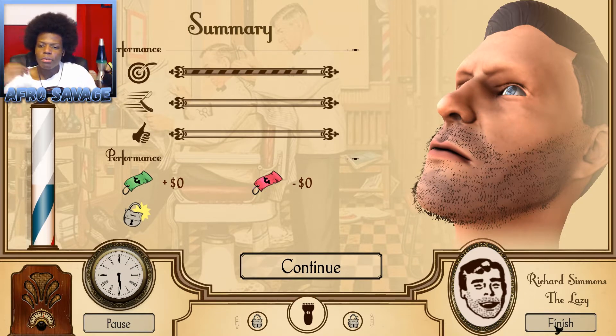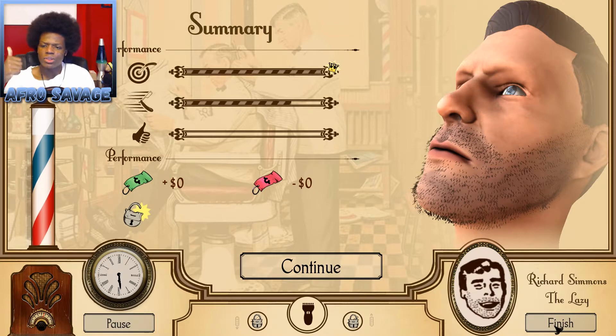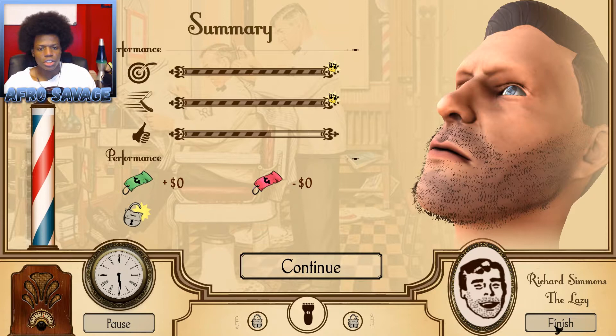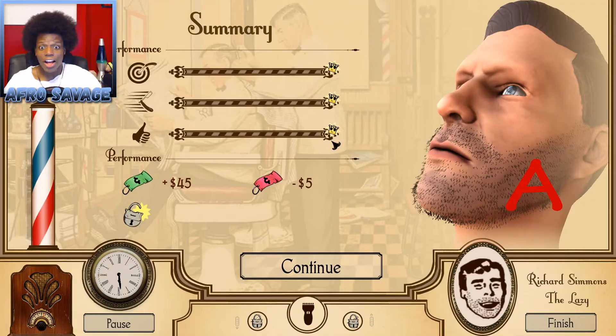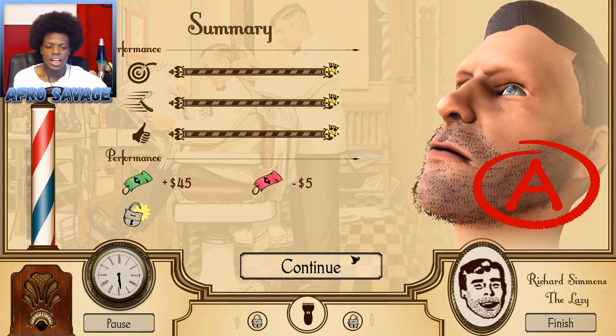Let's finish up Mr. Richards here and see how we did. You get three grades: one for performance, one for cutting skill I guess, and the last one — I think it's if he likes it. I'm not sure, I've never gotten three crowns. I got three crowns! That was the first time I ever got three crowns — performance plus 45 minus 5.